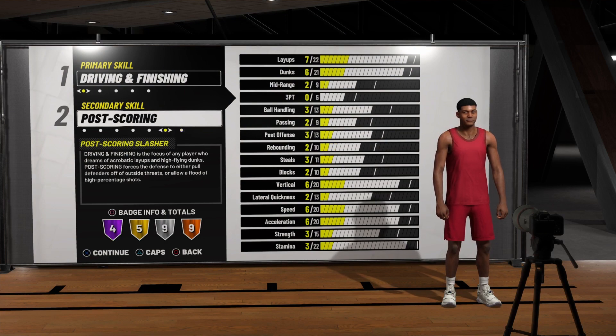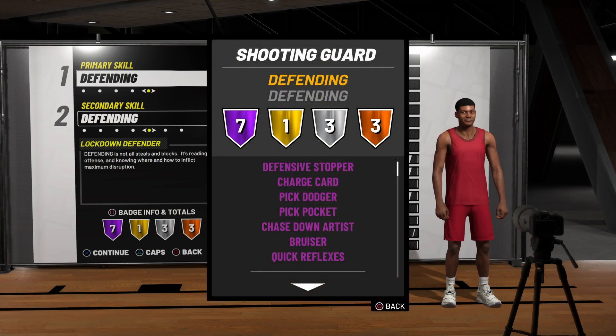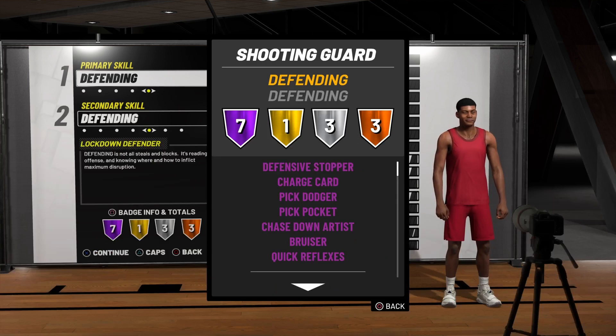For number three I'm going with the Lockdown Defender. If you have two lockdown defenders on the twos, this lineup is literally cancer for the opposing team. Look at this — Hall of Fame Chase Down, Hall of Fame Pick Pocket, Hall of Fame Pick Dodger, Hall of Fame Charge Card, Hall of Fame Defensive Stopper. This is a sharpshooter and stretch big's worst nightmare.